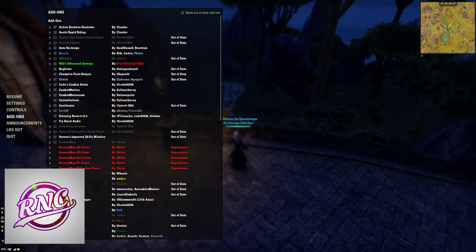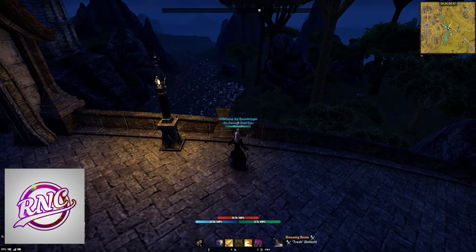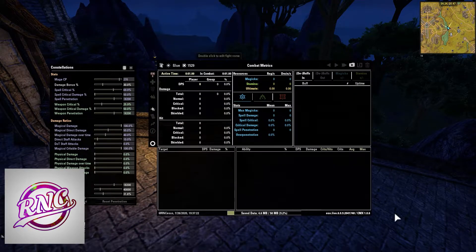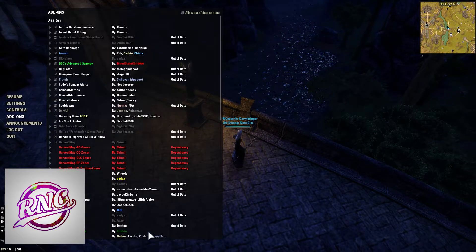Combat Metrics is a really nice add-on that shows you your in-fight stat window at the bottom of the screen. You can adjust it, make it higher or lower opacity. It also gives you a fight tracking window showing DPS, healing done, damage received, healing received, and so on. It has a combat log, fight stats, and a lot of really useful information for every fight you do.